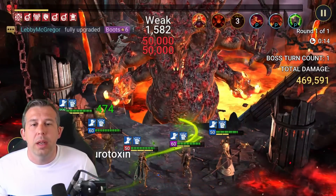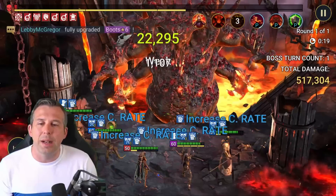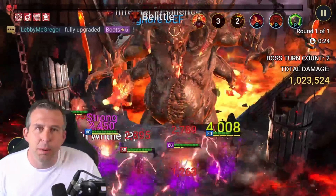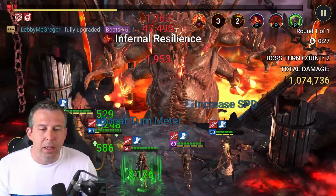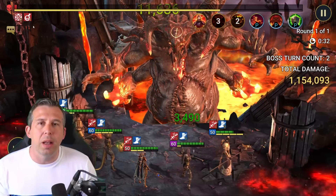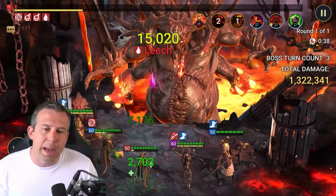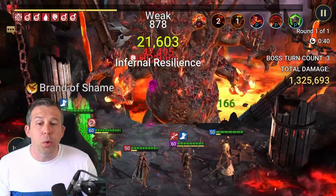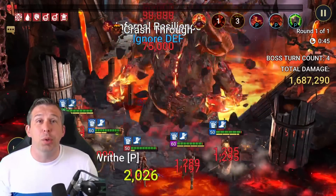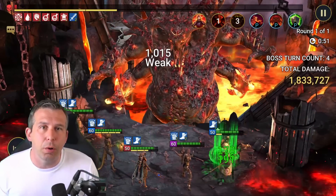If you're new to Raid Shadow Legends, you should download using my link below. If you download through BlueStacks, you'll get access to the promo code we're going to go into in a second, and I get a bonus as well — thank you very much. You'll bring in champions that increase your speed, champions that bring debuffs like poison and burns and damage, and you're trying to stay in control of the Demon Lord's max damage. Once you complete it, you get some really nice daily rewards and chances to get shards to pull more champions.